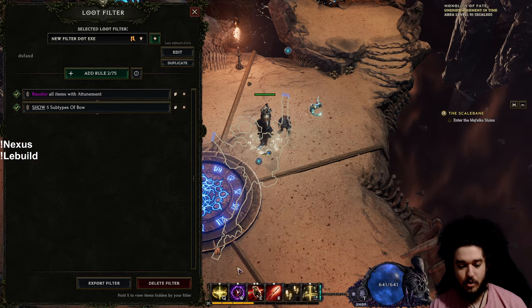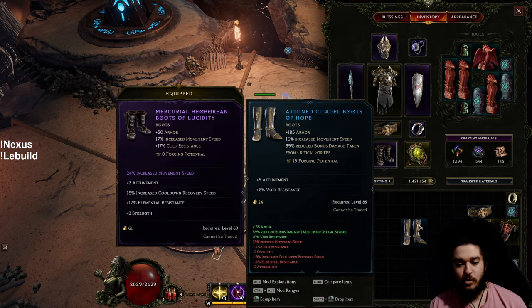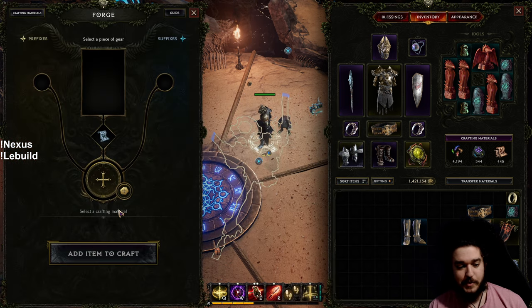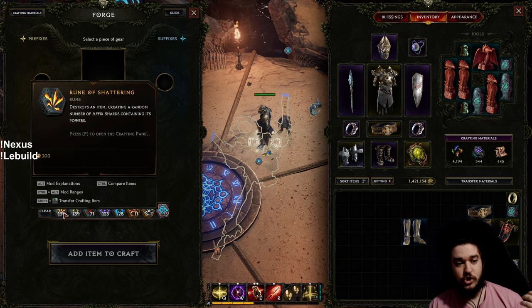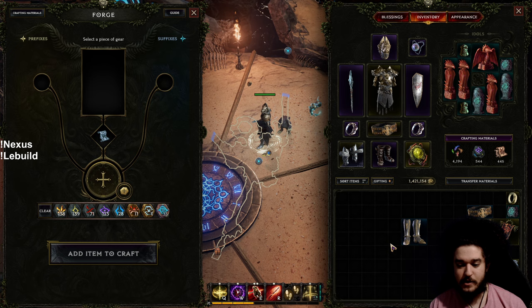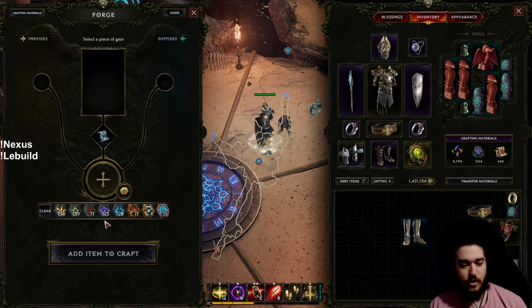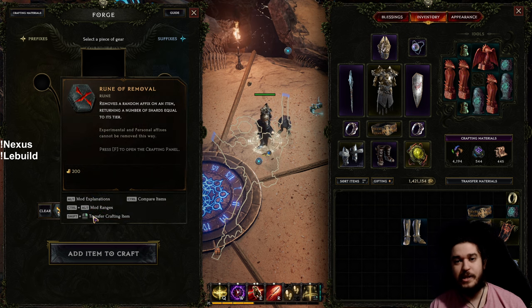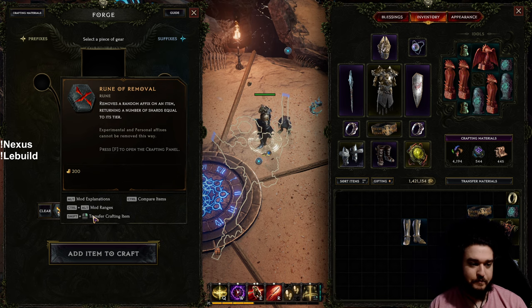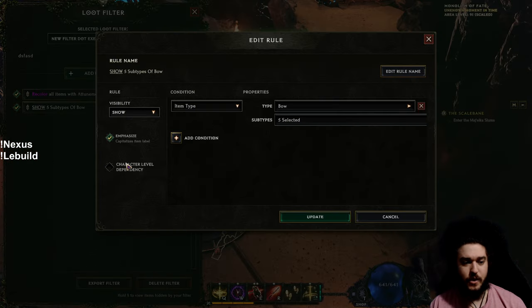A little bit about crafting: the reason you want to highlight specific stats is because you can use a Rune of Shatter to shatter an item and acquire some of those affixes. If you only have one stat and try to shatter it, you're most likely not going to get it — that's where the Rune of Removal comes in, but that's typically for more niche or rare stats.